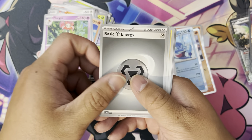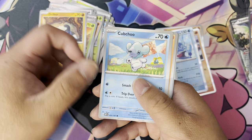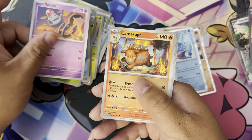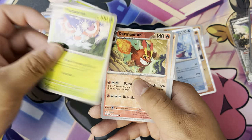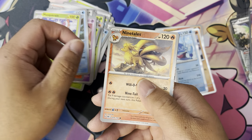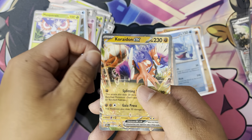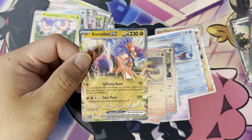Next one. We got Energy, Capsakid, Grillby, Copperajah, Spoink, Camome, Impidimp, Mimikyu, Darm, Meowscarada, Houndoom, Dynamo Tales, Coradeon. I got plenty of this one right here.